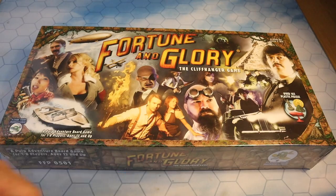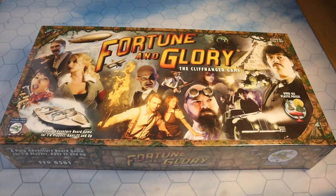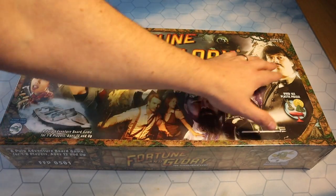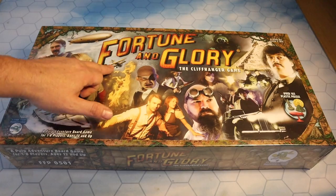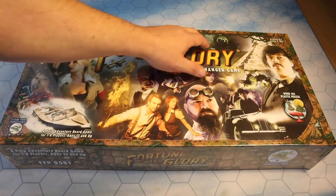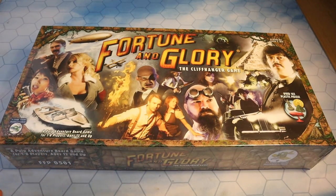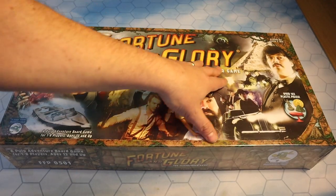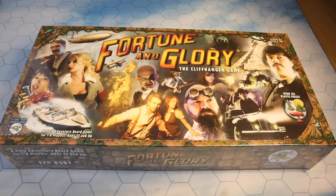Here's the box of Fortune and Glory: A Cliffhanger Game. Look at this wonderful artwork on the front — it's set in the 1930s and absolutely evokes the feeling of that era and the serials you used to get. There are zeppelins, biplanes, deep sea divers, car chases, guys with shotguns, and beautiful women — it looks like a load of fun. You can see it's designed by Jason C. Hill, with over 165 plastic pieces, and it's a pulp adventure board game for one to eight players aged 12 and up.